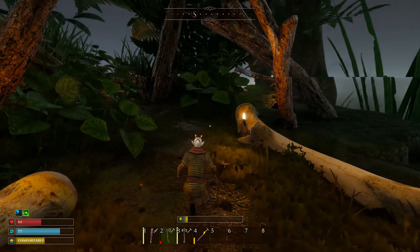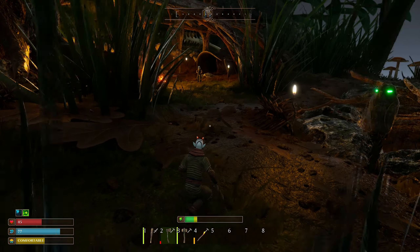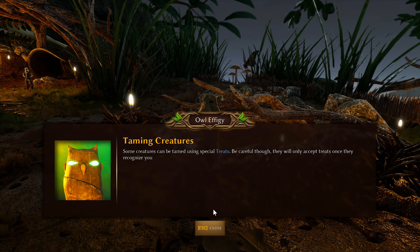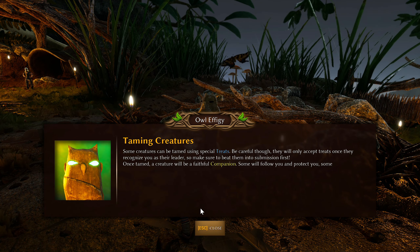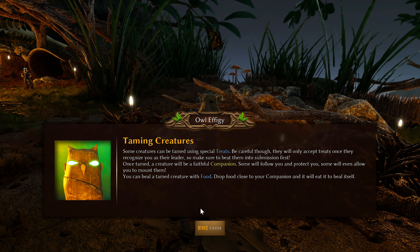Oh god, oh god — everything wants to kill me so much. It's terrifying. Got some bones here. Finally at our person — Scotty. An owl effigy on taming: some creatures can be tamed using special treats, but they'll only accept treats once they recognize you as their leader, so beat them into submission first.